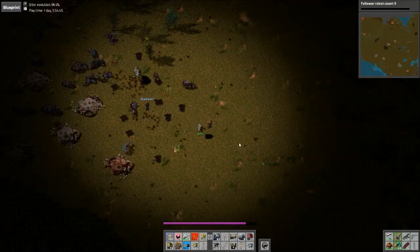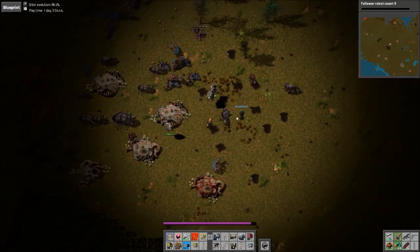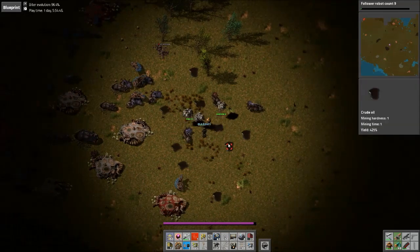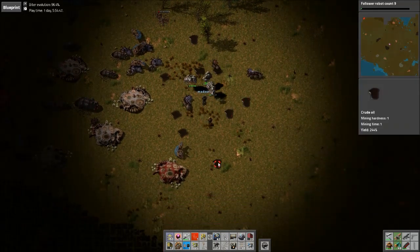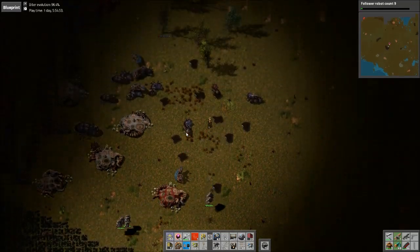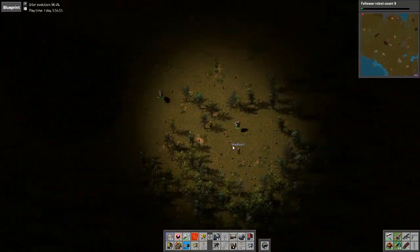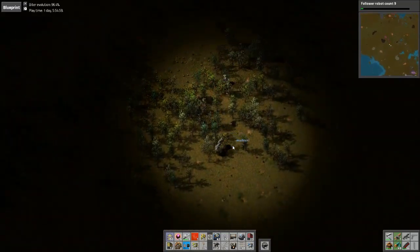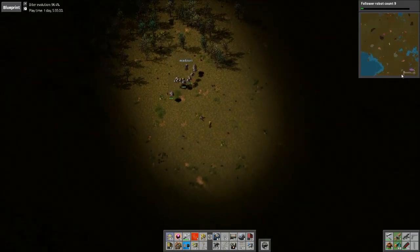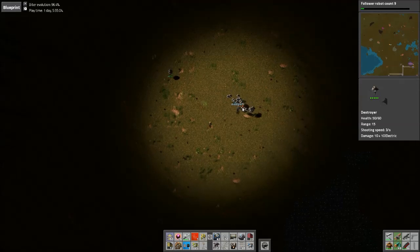This is a very impressive little oil field we got here — huge yields. Which reminds me, it would probably be advantageous to put some speed modules in these oil rigs that we have closer to the base. I noticed they were out and we didn't have any speed in them.